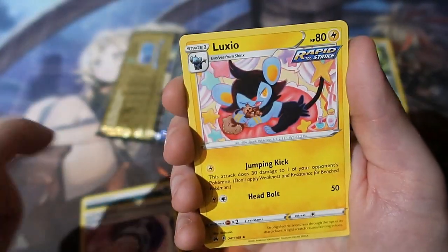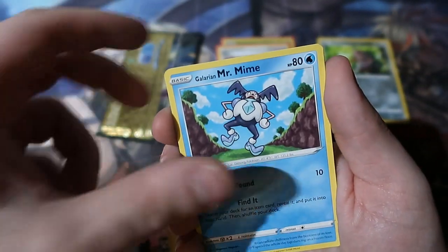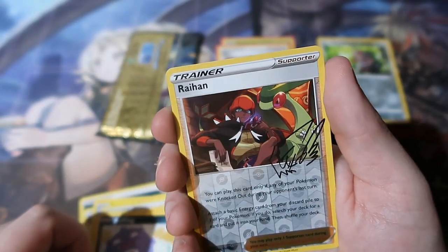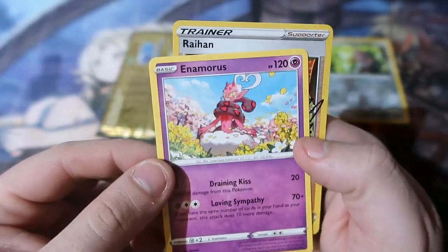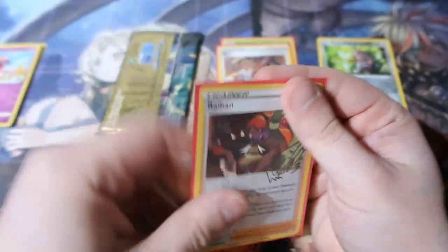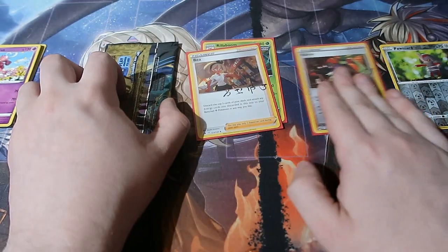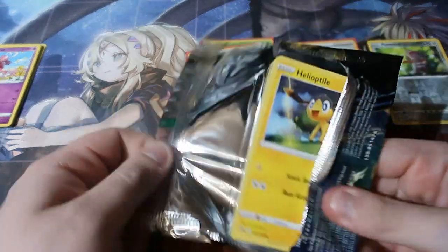There's Luxio, Digginduro, Cricketart, Shinx, Mr. Mime, Sirkin, Koffing — we've got ourselves a reverse foil, lovely! That is a reverse foil rare, which is nice to be honest. So we've got one holo there, which is okay but still not absolutely amazing.